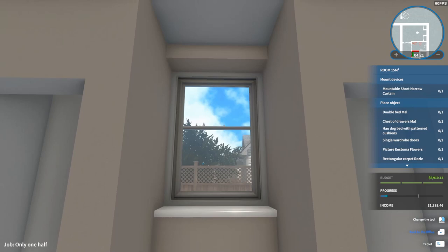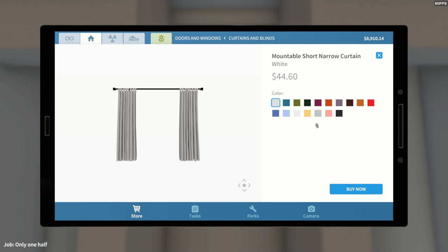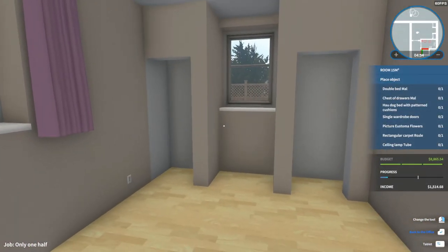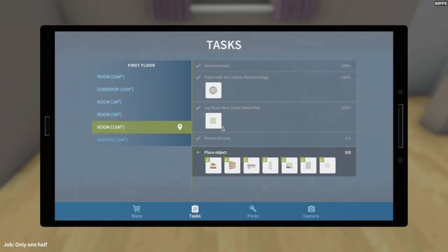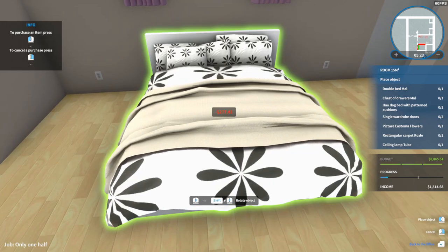Mountable short narrow curtain — did they fix it so that you could put curtains in this now? Used to be you had to have a block on each side before you could put a curtain up. I hope so, or this is not going to work. Let's add a splash of color — let's go with purple. That must be for this window. Double bed mall — and where exactly is this? I guess right here. So I went with purple curtains, so let's go with white.